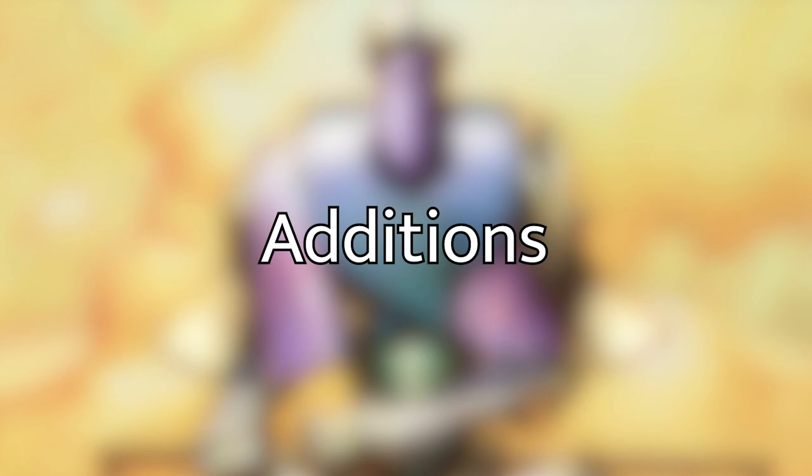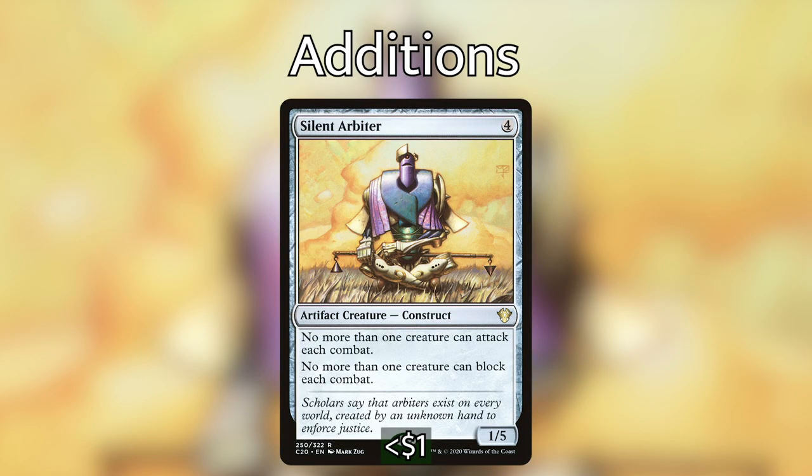The first card we're putting in is Silent Arbiter. For four generic mana, we have a 1/5 artifact creature that says no more than one creature can attack each combat and no more than one creature can block each combat. This is very effective in this deck because we only have one creature we're really looking to attack with — Wyleth — so we can swing in and our opponents can only block with one creature.